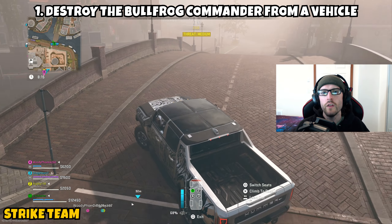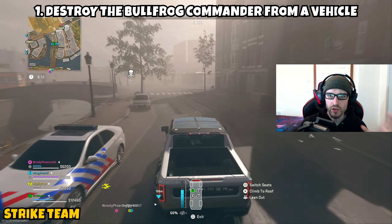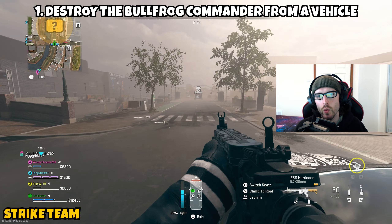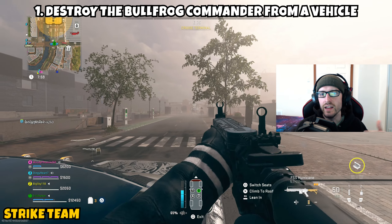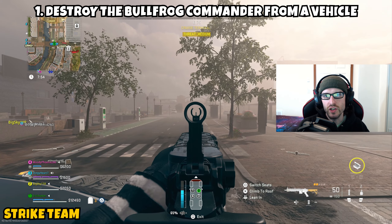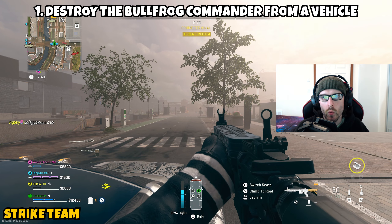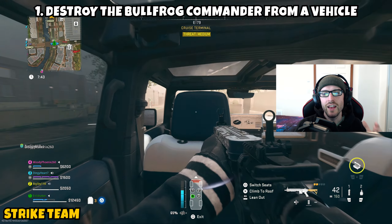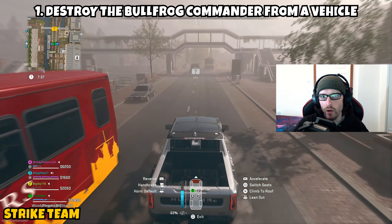What I did solo was jump into my tactical amphibious vehicle and drive towards the Bullfrog Commander. I got within range and he actually stopped in the middle of the road for a split second. Once he was stopped, I thought it was the best opportunity to use the Precision Airstrike. I swapped over to the passenger seat — since you can't use it from the driver's seat — leaned out the window, and used the Precision Airstrike, aiming a little bit ahead of him. He started moving again; the first strike didn't really hit him, but the second strike made contact and destroyed him in one shot while I was still leaned out of the window in the vehicle.